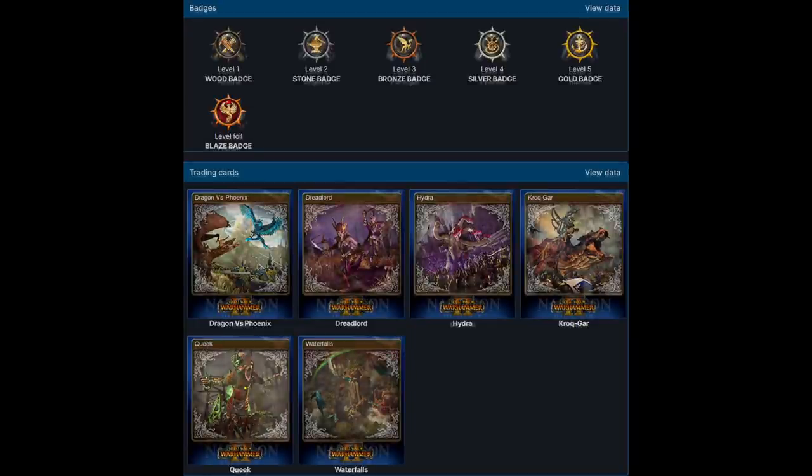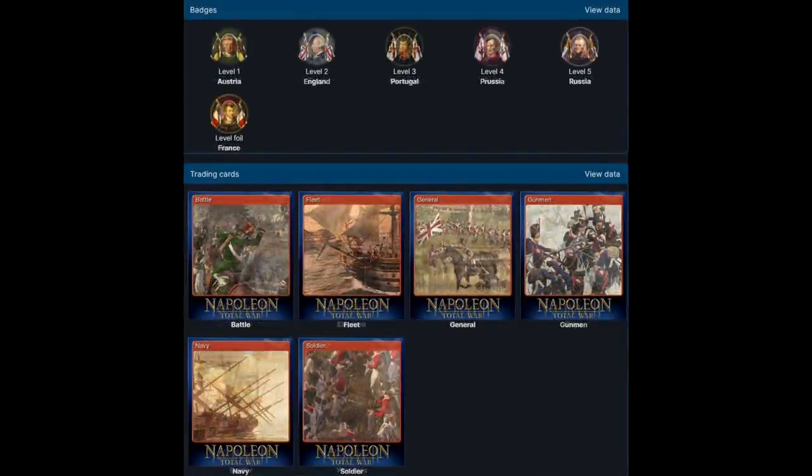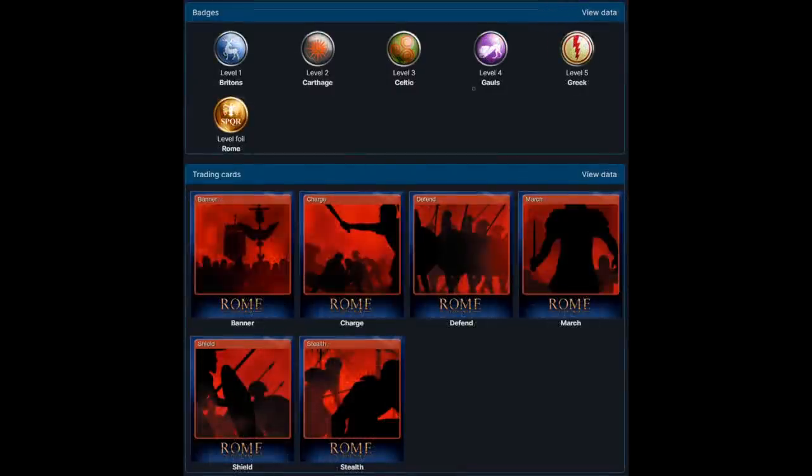Here are the Warhammer 2 badges — they have them for most titles: Napoleon, Rome 2, Medieval 2. However, it gets interesting when it comes round to Rome 1.